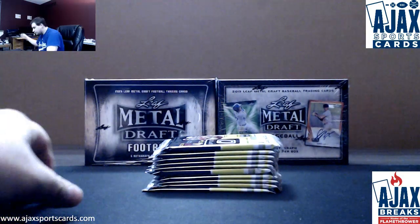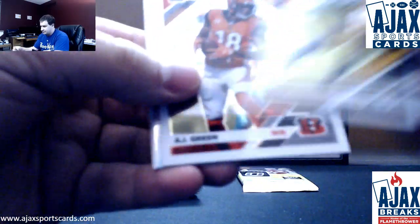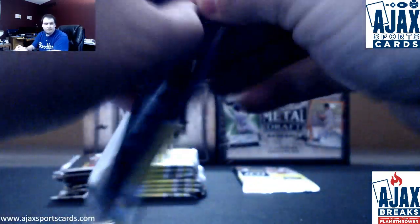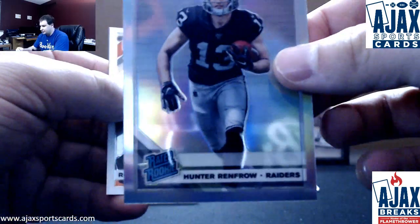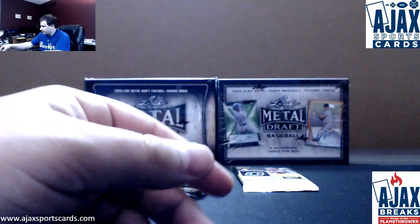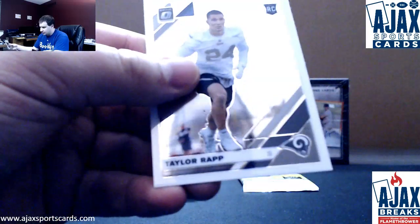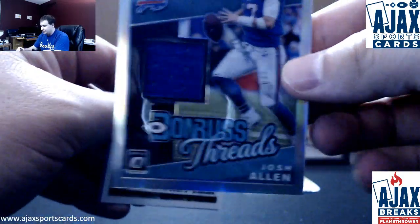Going to go ahead and assume that this is the auto. And a hollow Adrian Peterson. DeAndre Baker. Hollow Hunter Renfro for the Raiders. First Bronze — Trayvon Mullen Jr., Darnell Savage. Insert Power Formulas, Russell Wilson. Taylor Ratt rookie. Jersey Relic — the other Josh Allen, this one's for the Bills. Donner's Threads. So you've got a Josh Allen and a Josh Allen.